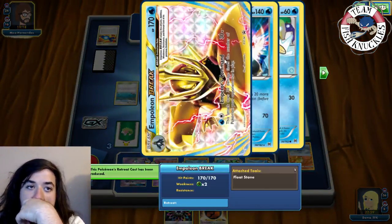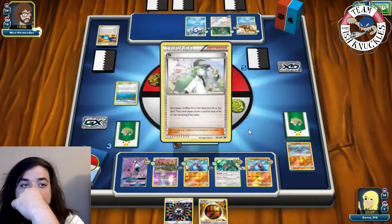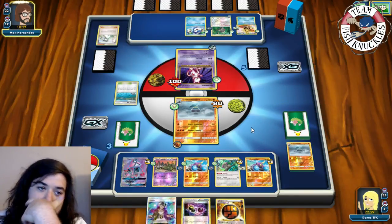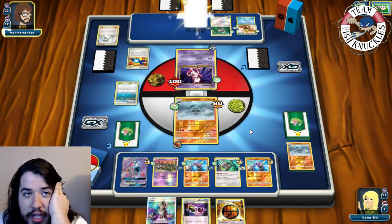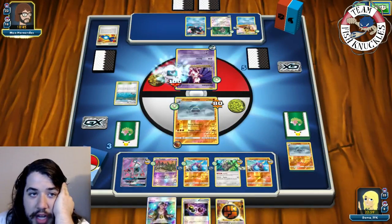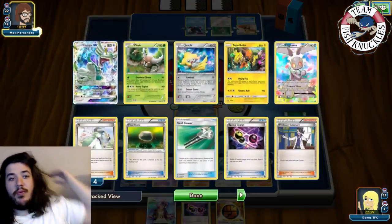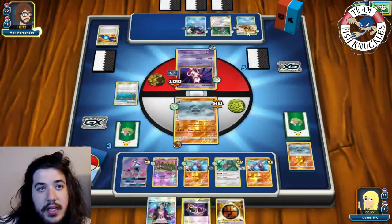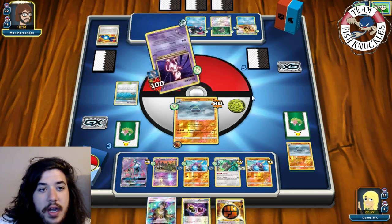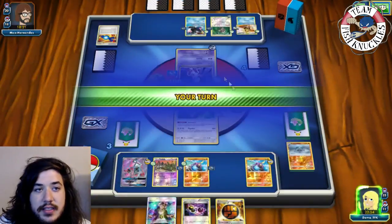Empoleon Break comes down - what have we stumbled upon?! There's an N which actually helps us since we have no attacker. Special Charge and another Rare Candy into Empoleon - two Empoleons on the field. Instruct for two. Garbodor is looking scary with seven items in the discard. If we find a Field Blower there'd be nine, meaning Garbodor does massive damage. Psychic for the knockout doing 160.